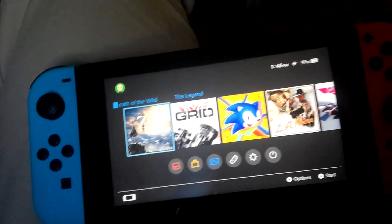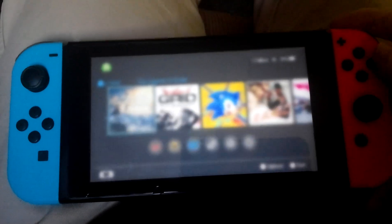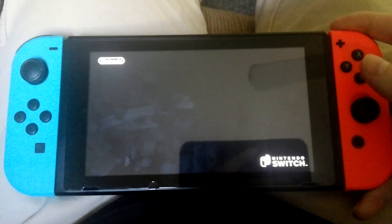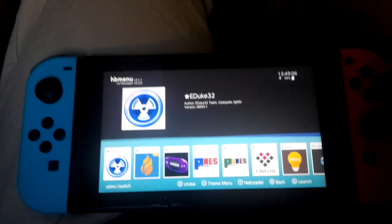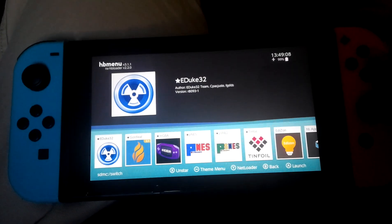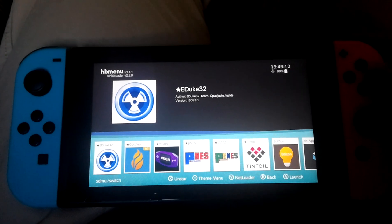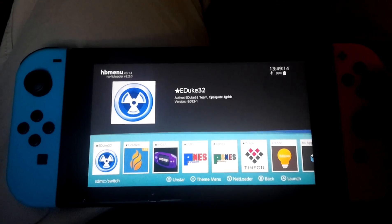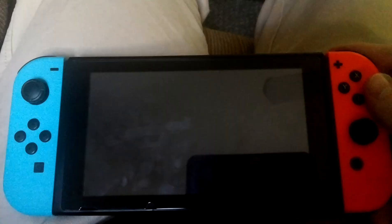Alright guys, so here's Duke Nukem on the Nintendo Switch. You have to do it through an actual game, probably to open up its RAM or something. Try to do it through the album and it just won't work. So here's eduke32, and this is for the new update that Nintendo has offered.